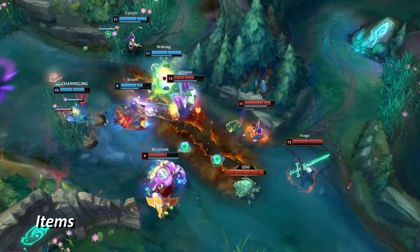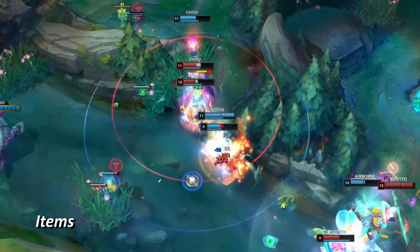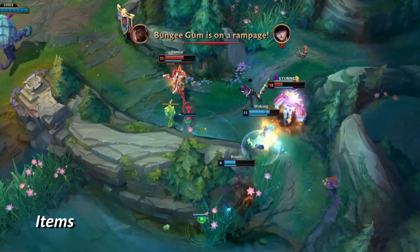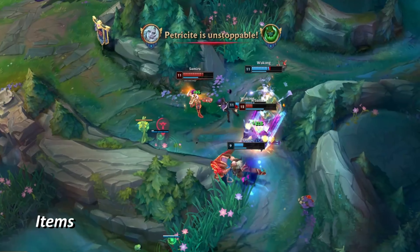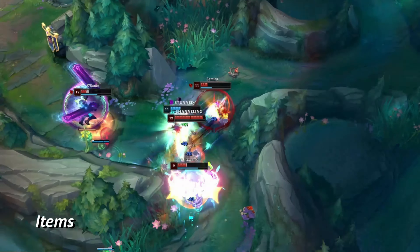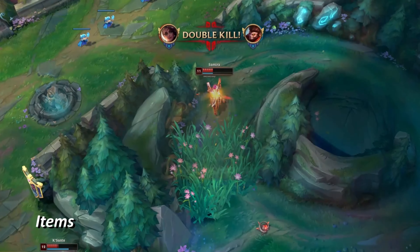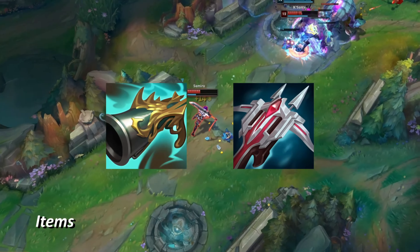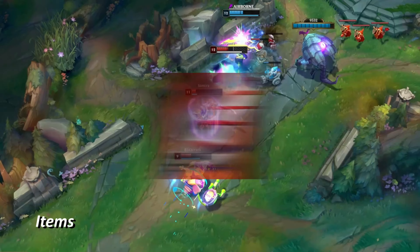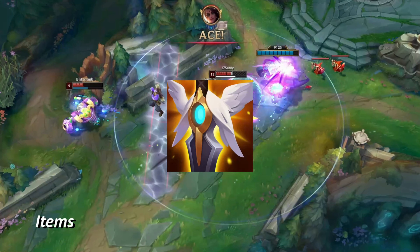Shieldbow also gains an edge versus most of her other mythic options because of the lifesteal component, which Samira scales incredibly well with thanks to her ultimate turning her into a drain tank. After this, you've got two main paths for your crit-focused build. Samira is a rare AD carry that doesn't need to build attack speed at all, so you focus everything into damage. Your second item is likely going to be Infinity Edge, and from there you have a slew of options: Collector and LDR are great for overall damage, Bloodthirster is an excellent take since it effectively turns you into a drain tank, and if you need defensive options, Guardian Angel can round you off.